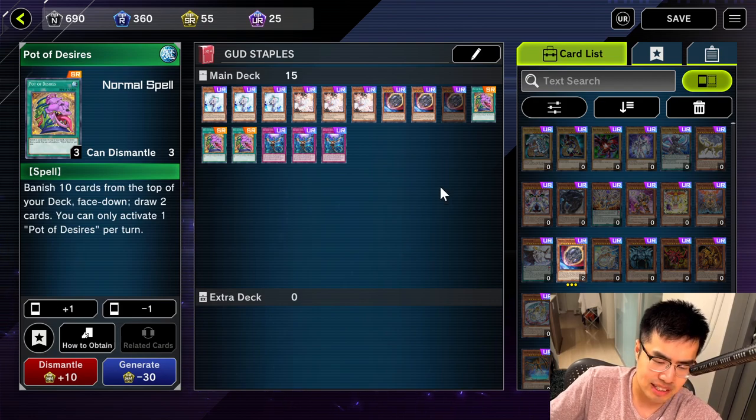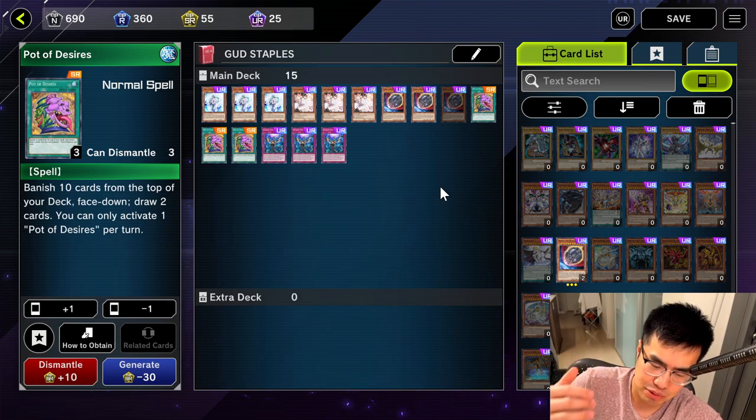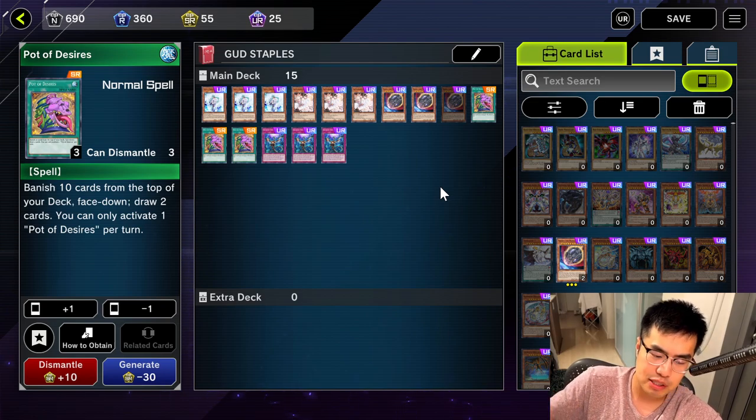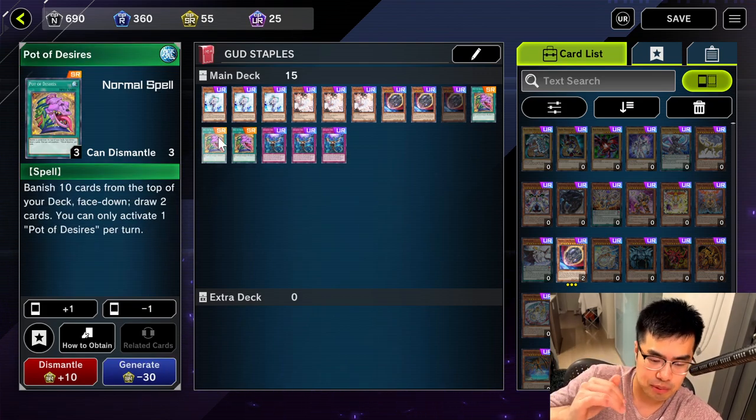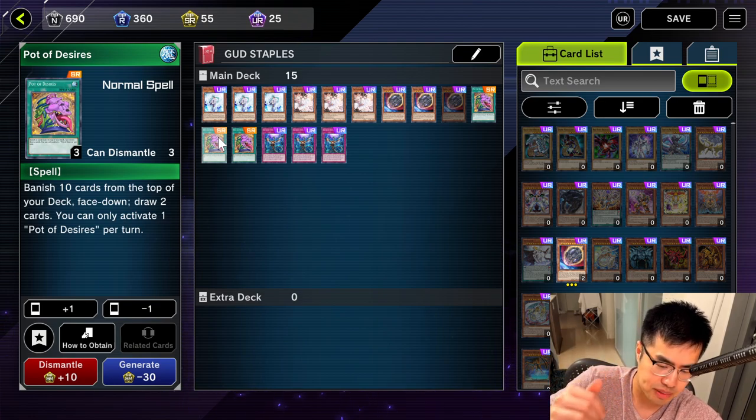I also play a lot of Pot of Desires. Not every deck plays this, but I think it's so good on most of the strong decks — if they're able to play it, you play it — because it's basically Pot of Greed. The Banish 10 from the top of your deck doesn't really matter because you're still drawing two cards and you're not losing card advantage. It's only super rare, and you get a lot of super rares from packs via the trade-in orbs, so it's easy to get three copies.